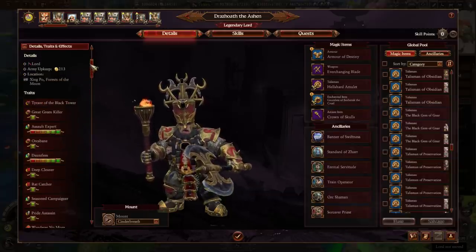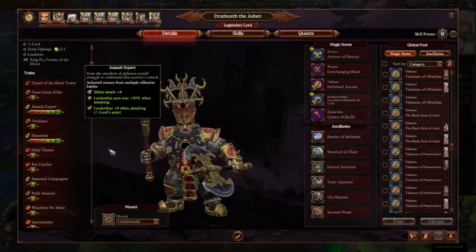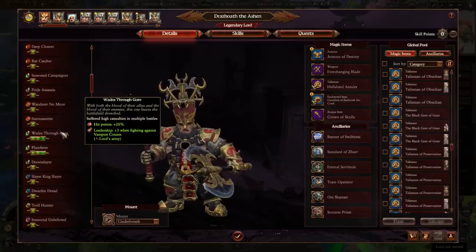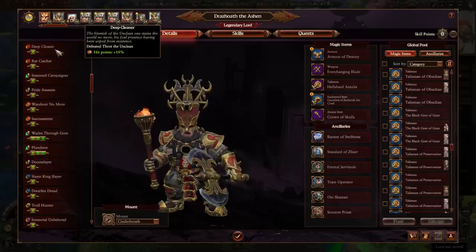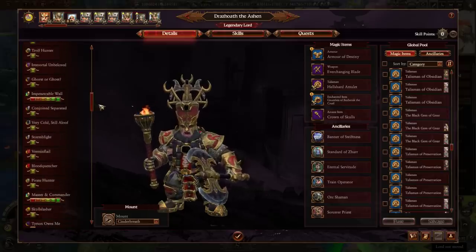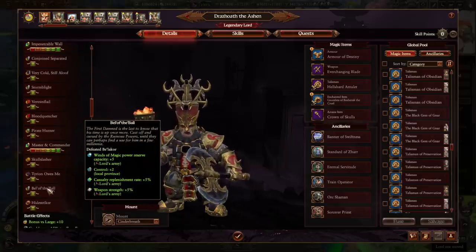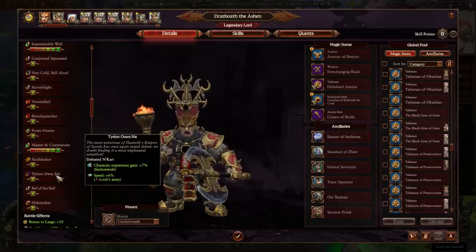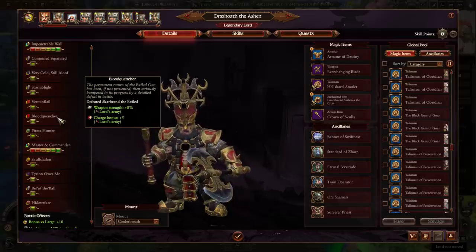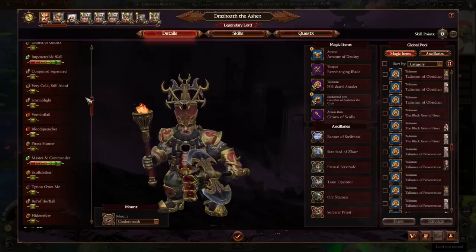Looking at his defeat traits: he got all the really important ones. The Great Green Killer for physical resistance, Pride Assassin from Sigvald, Archaeon for physical resistance — the Wade Through Gore trait for 20% extra hit points, Deep Cleaner for hit points plus 10%, Wanderer No More, and Sora Smiter for extra melee defense. A couple of traits he didn't really need: Bell of the Ball for weapon strength plus 5%, Hide Striker, and Skull Slasher for 15% missile resistance. But he got all the really good defeat traits.